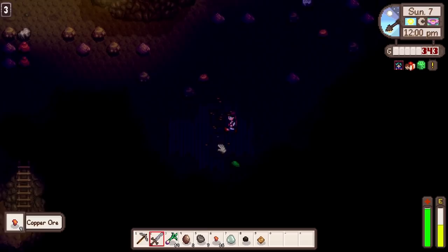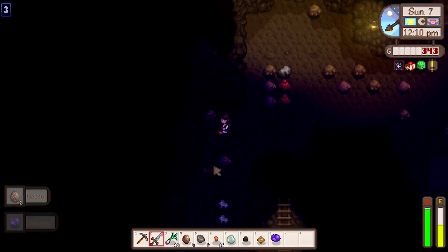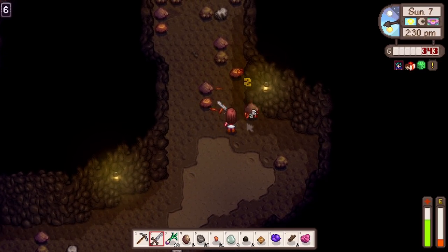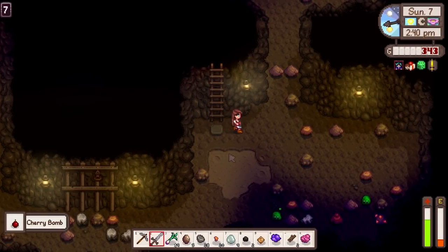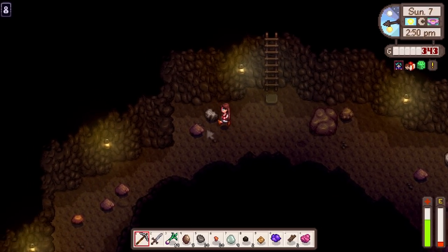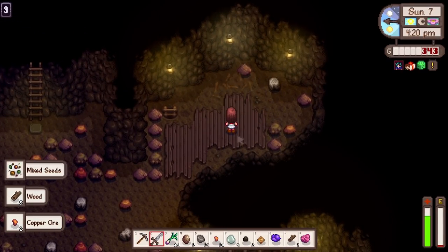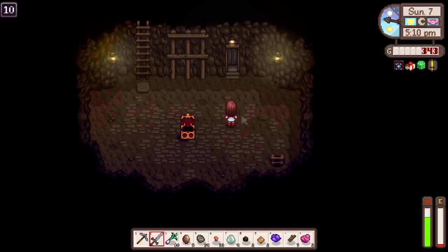We've got an earth crystal, some copper - I should destroy these crates as well if we've got good luck. Just more copper really, and an amethyst - heck yeah, I'll take that! What floor are we trying to reach? I feel like level 10 maybe. Oh, can we get a crab from this? That'd be very handy. It gave us a cherry bomb and a ladder - can't complain too much, I would have liked the crab though. Our luck is already gone and our energy is very low too. We got the ladder already - we made it to level 10! Let's get some boots - heck yeah!